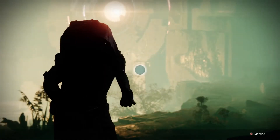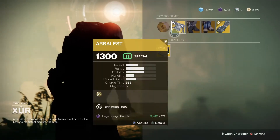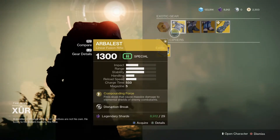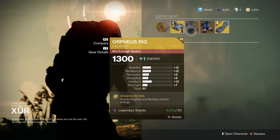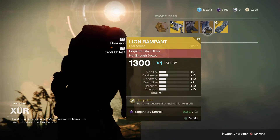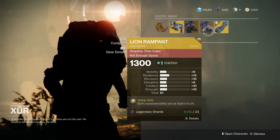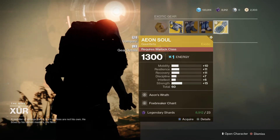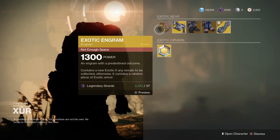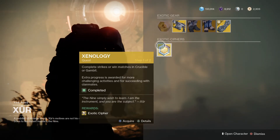These are from the Nine. Weapon of the week: Arbalest — a must-have. Orpheus Rig, 61 stats, added to your collection if you don't have it. Lion Rampant, 61 stats, also added to your collection. Aeon — a definite pickup since it's been reworked. Exotic engram for 97 shards, exotic cipher quest.